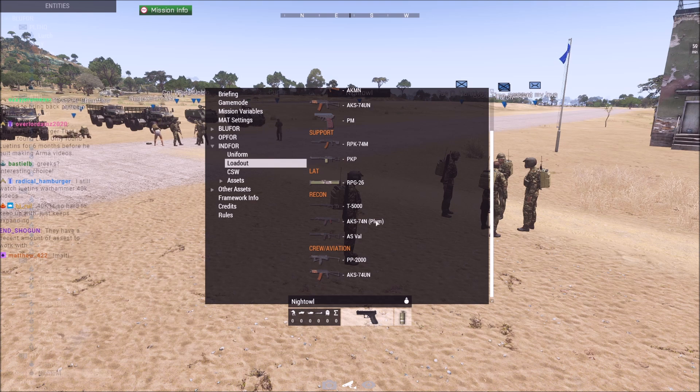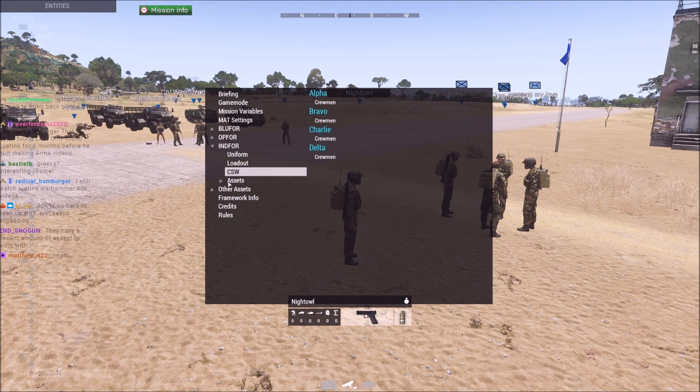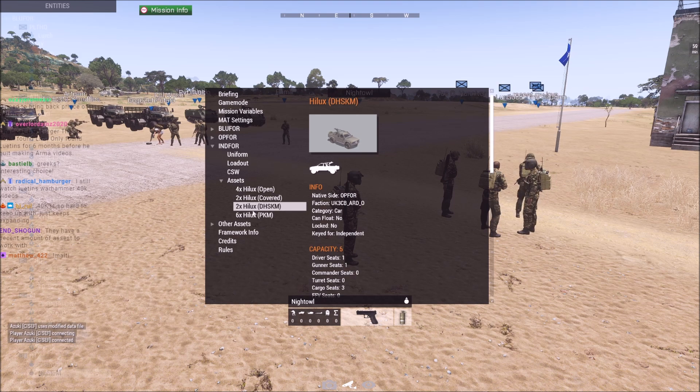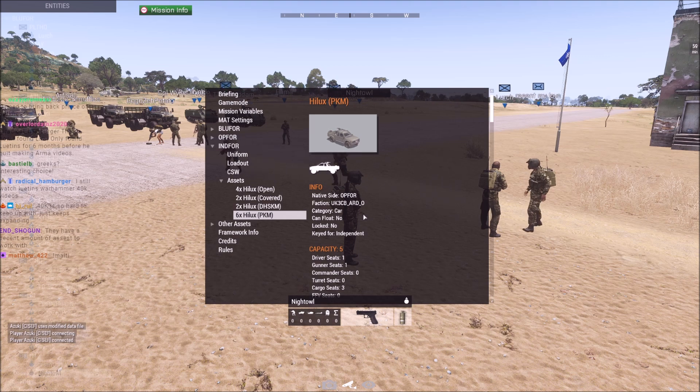Choice of either an AKS with 45-round plum mags or an AS Val with 20 rounds 9x39 for suppressed roles. Crew: PP-2000 or an AKS. Crew-served weapons: four open Helixes, two covered Helixes, two Dushka Helixes, and six PKM Helixes — a lot of firepower.